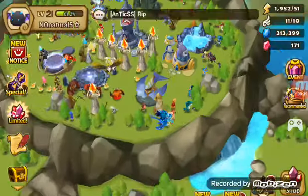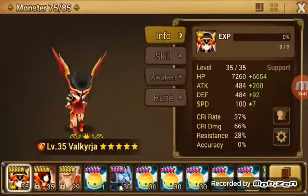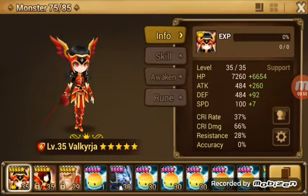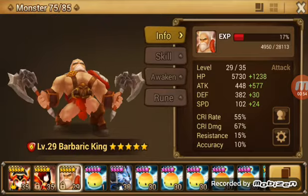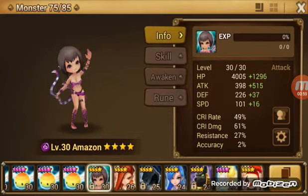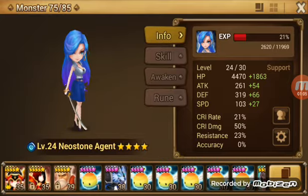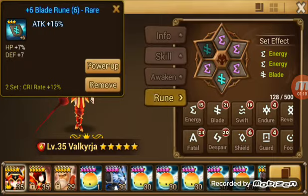I will show you the monsters and the runes for this account right now. It's pretty new, level 21. So we have Vanessa, Barbaric King, Vigar, Mara, and Emma. The runes are pretty crappy right now.